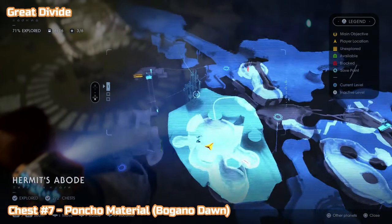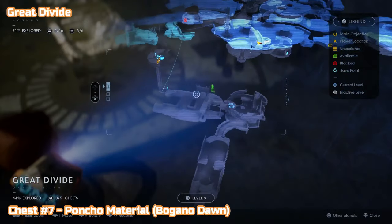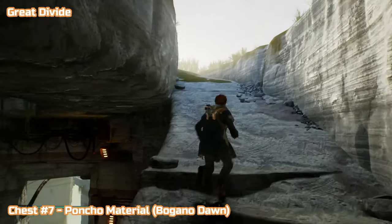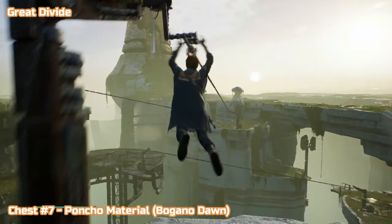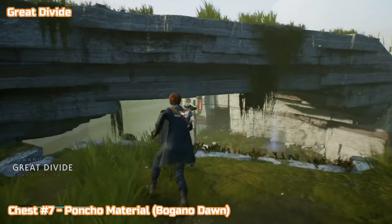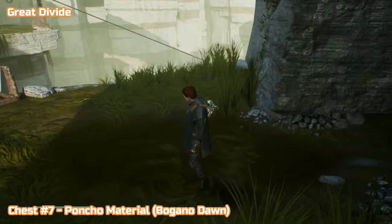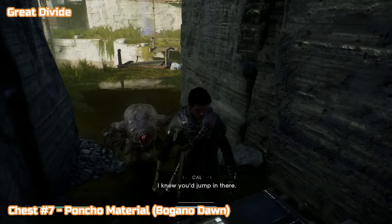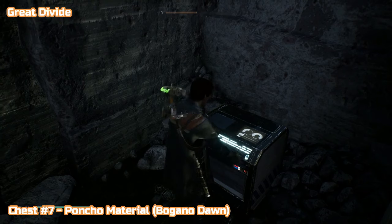Now time for the Great Divide — there's quite a lot here. Chest number seven is poncho material Bogano Dawn. From the Hermit's Abode carry on up to the top — this is the story path — across this zip line. I look down and I can't see the creature, I have a quick look around, and then all of a sudden he's there — must have spawned in late. He hits me before the chest opens so I have to kill it and try again. But yeah, that's chest number seven — poncho material.